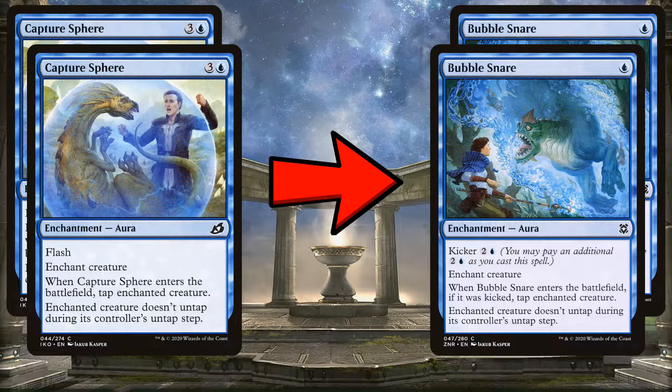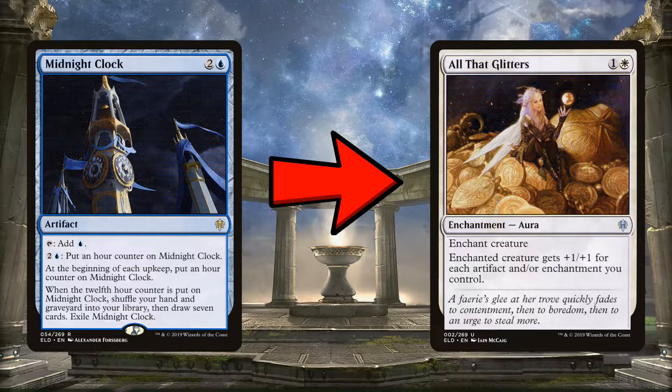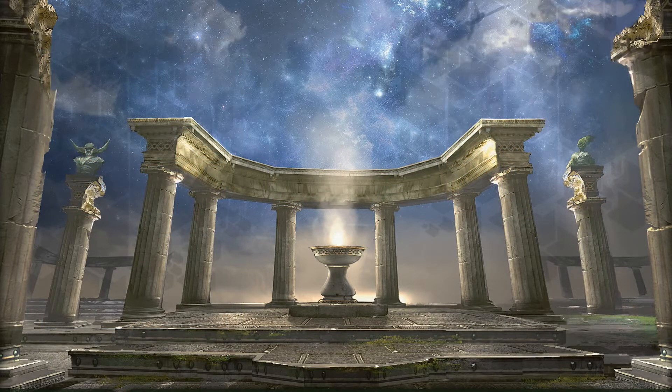Next, we're taking out Midnight Clock for All That Glitters. Midnight Clock is a cool card but it doesn't really do anything in this deck — it's technically an artifact, but we're not ramping into anything and the draw ability takes forever. All That Glitters will just win games. There are times when you play a couple of them and if the opponent can't remove the creature, you just win. It's going to win more games than Midnight Clock in this specific deck.